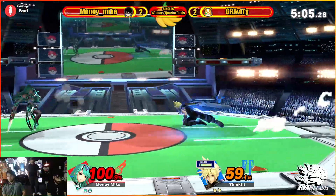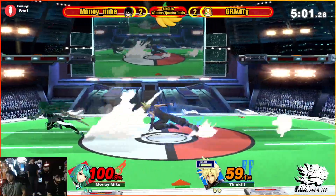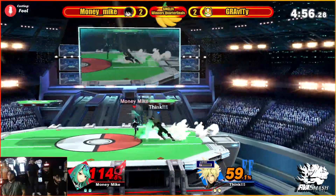Muddy Monkey's not grabbing nearly as much. Like that back air there — he didn't even attempt to punish, which is kind of what you have to do. Goes around that side B but it's so fast, he doesn't get a punish out.